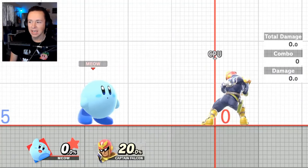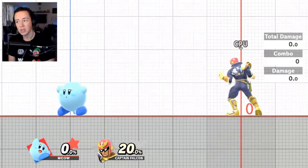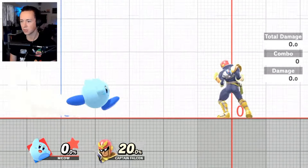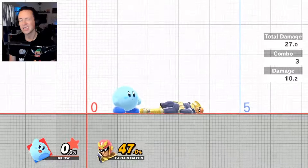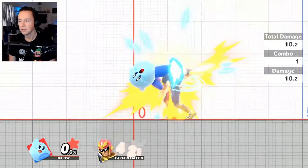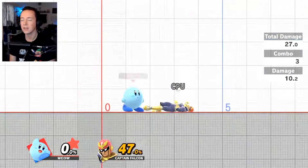Level 5 starts getting into combos that require precise timing. This one is a falling up air into up tilt, followed by an up air. The important part is making sure you hit the up air right before you hit the ground — as late as possible — so you can combo into the up tilt. That's a 27% combo, and it looks clean. It sets you up well for other things too — you could follow up with another up air or a down air. It's a clean, true setup.